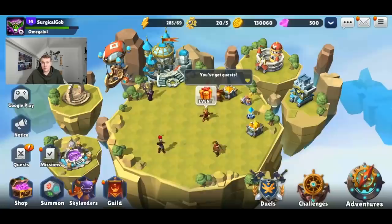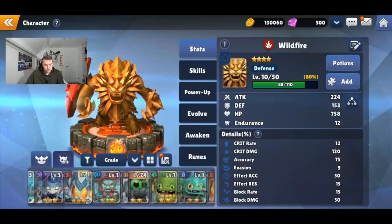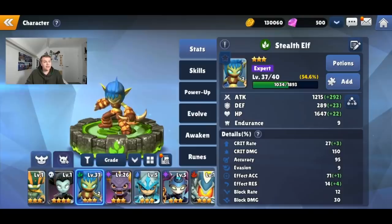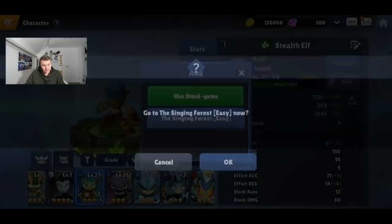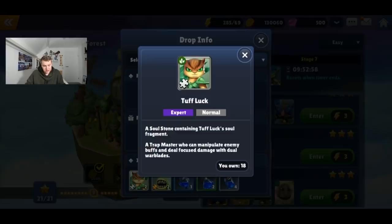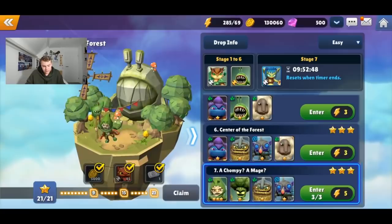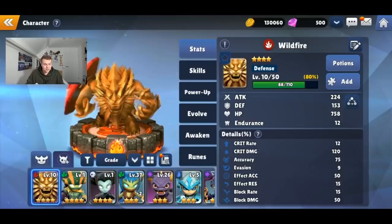I'll talk about that in another episode, but let's now cover where to farm the best Skylanders. For example with Stealth Elf — you can see her name, stars, level, and then on the right it says 'Potions.' If you click 'Add,' you can use Omni Gems, but it also tells you 'Singing Forest Easy' — that's where you can farm her shards. Under Drop Info, you'll see the stage breakdown, and at Stage 7 you can actually get Stealth Elf's shard. It's the same for all Skylanders.